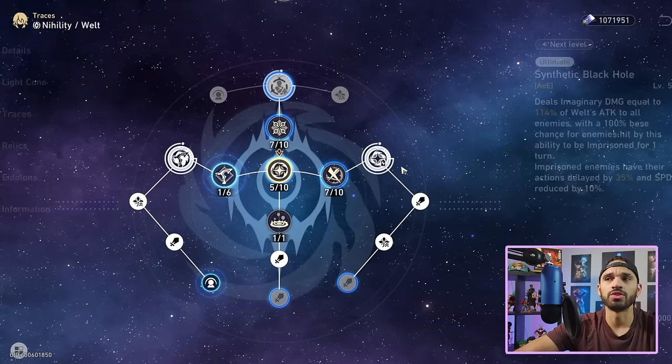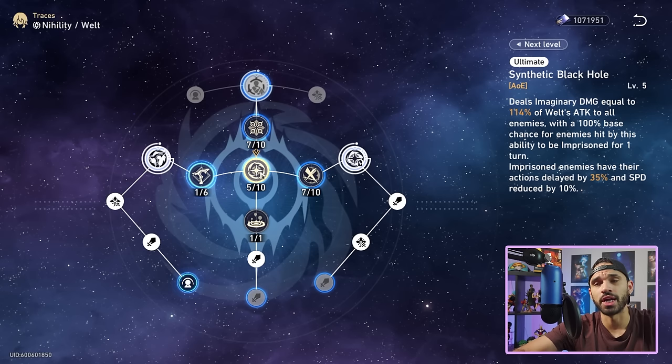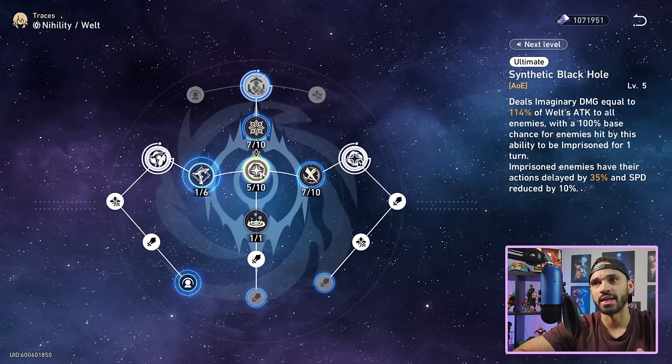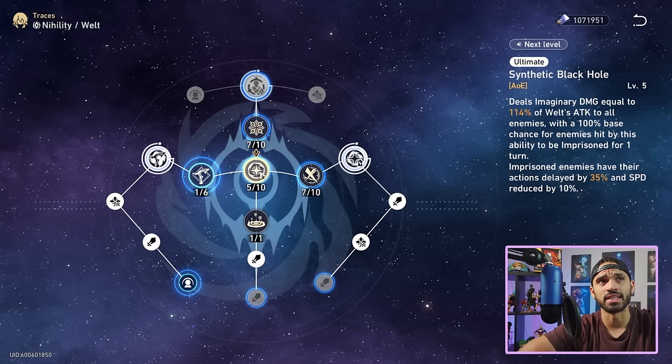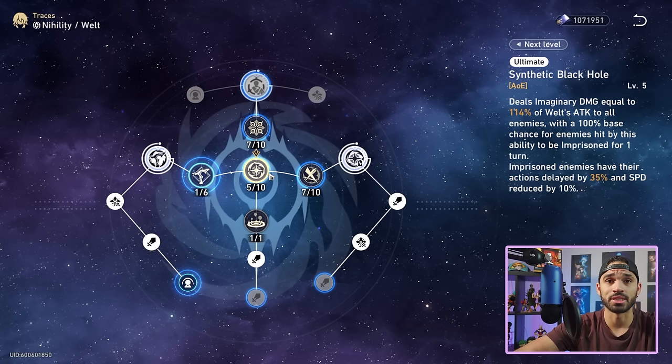How much effect hit rate does Welt need? General rule of thumb: when you see a kit with 100% base chance, think to yourself you need 50% effect hit rate. That's the ballpark — it's pretty much guaranteed to land his debuffs in every scenario in the game. You have a small percent chance of missing against level 90 bosses like Cocolia, but I've never seen him miss. My Welt sits around 45% effect hit rate outside of Swarm Disaster.